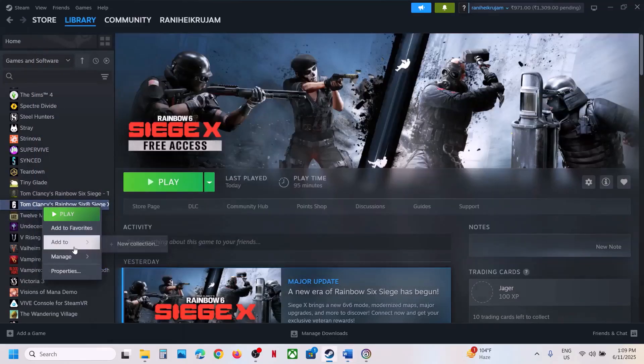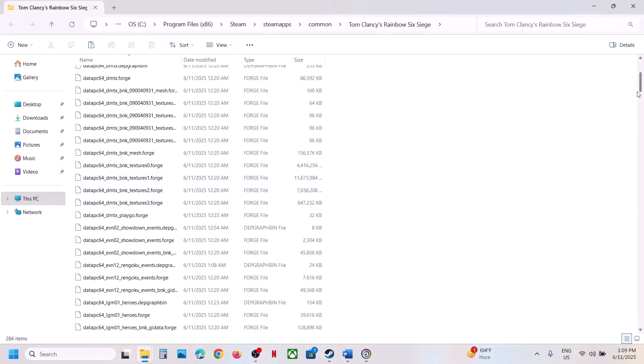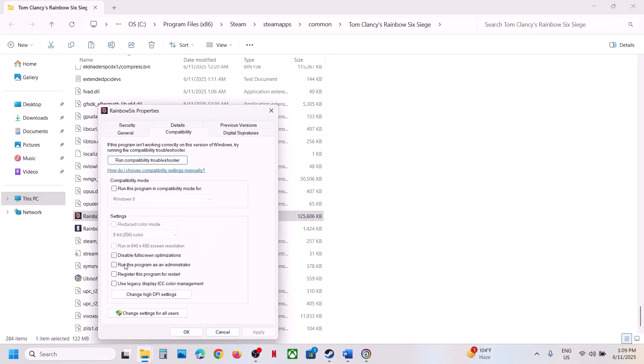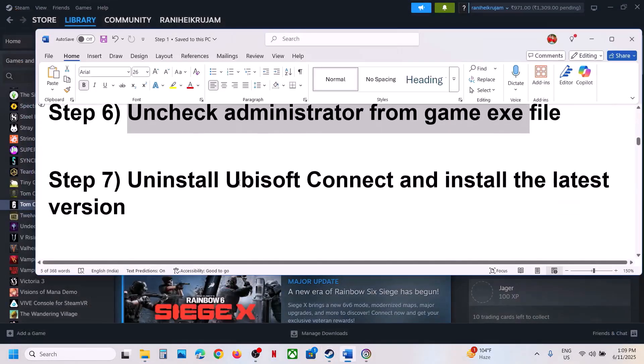Still not working? The next step is to uncheck Run as Administrator from the game exe file. Right-click on the game, go to the game installation folder, find the game exe file, right-click it, click Properties, and go to the Compatibility tab. If the Run as Administrator box is checked, uncheck it, hit Apply, click OK, and check.